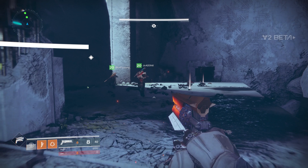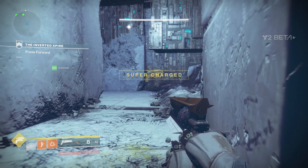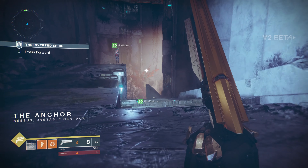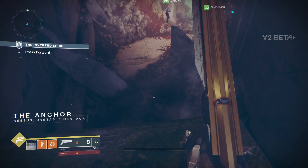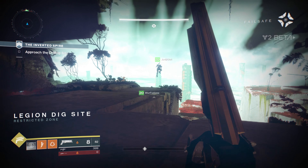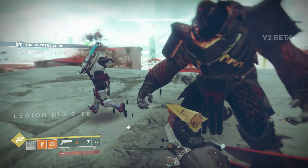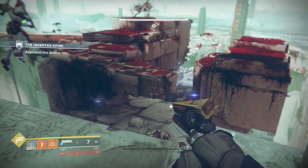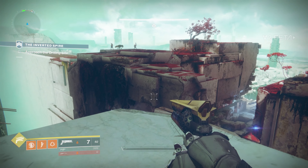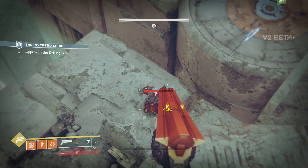This space is the Cabal and Vex combo again, and once you clear them, obviously press forward into the next area. What could the Red Legion possibly be drilling for? This takes you back outside, and again kind of shows off the verticality of the map. You can see there's a couple different ways to approach it, but in the end you're still going to the same spot. It really just opens up options for weapons, but you're still doing the same thing — just going forward, killing enemies.